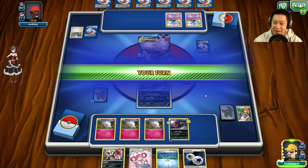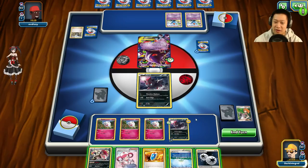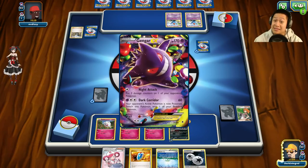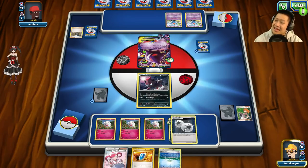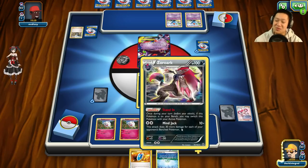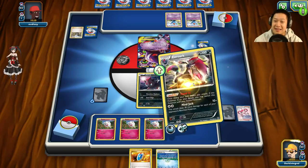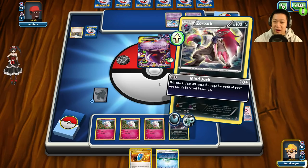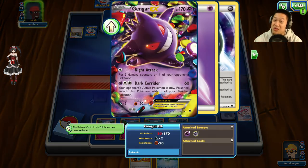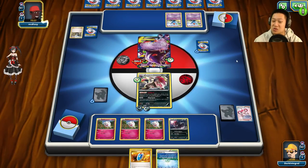He doesn't have a Double Colorless Energy — good. He's gonna use Night Attack and attack the one I have energies on. I should have just added a Double Colorless, but I'll evolve it. I'm afraid he'll get another energy and shield himself so I need to heal. I'll put the energy on and use Stand In. Mind Jack — 140 damage! He must retreat — he escapes. I'm stuck and need more cards.